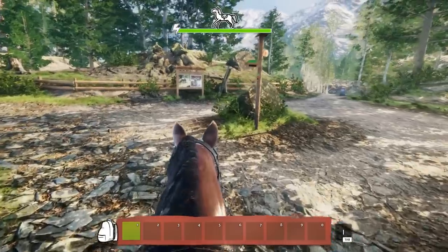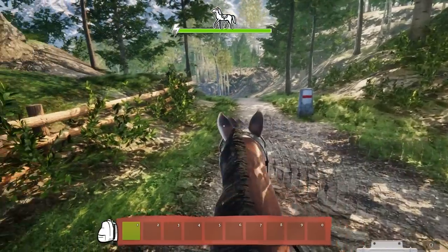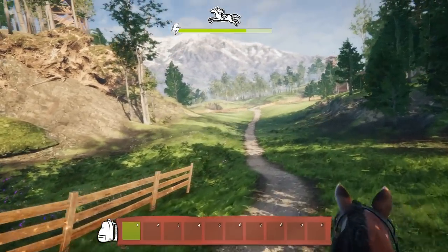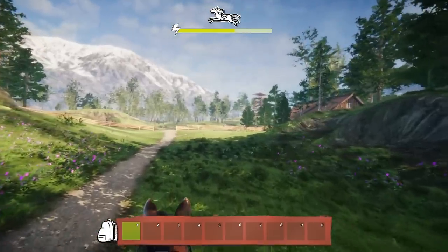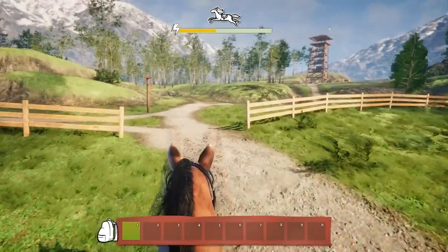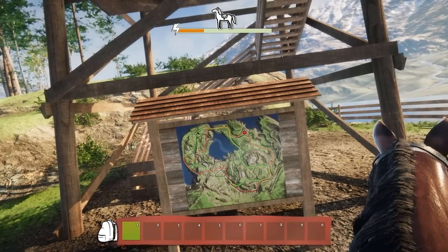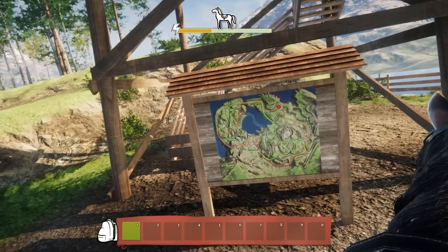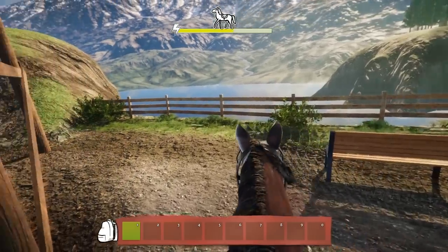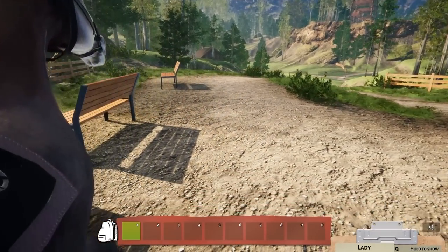It seems like we've got different trails we could go on — well let's go for a little ride then. The scenery is actually really beautiful too. I mean, just look out there — those mountains, gorgeous. There's a little house here. Oh, look — a map! So it seems like we've got a red trail, green trail, a black trail, and a yellow trail. I am impressed, guys, I really am.